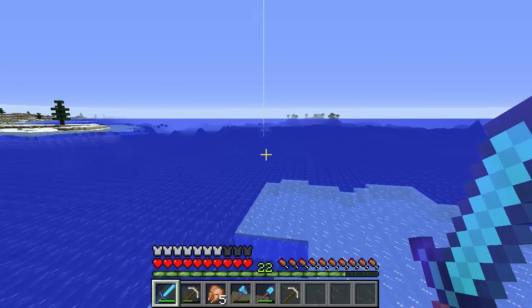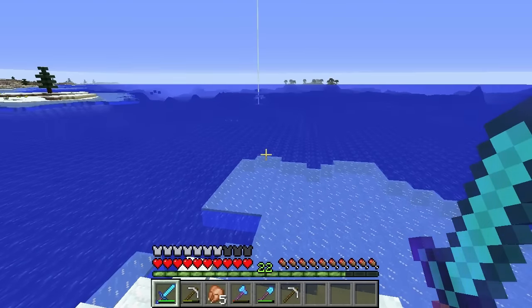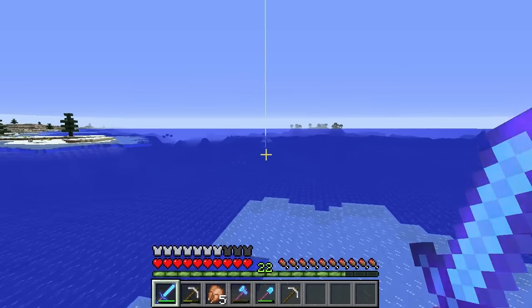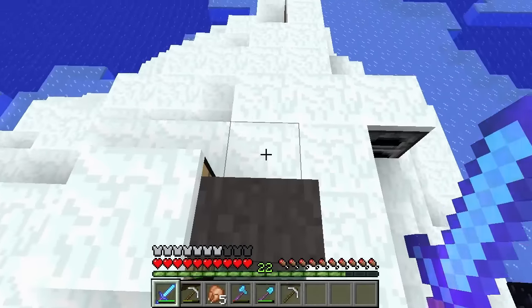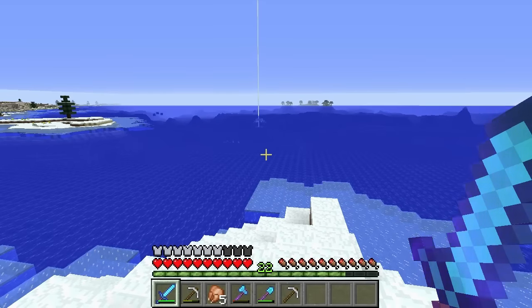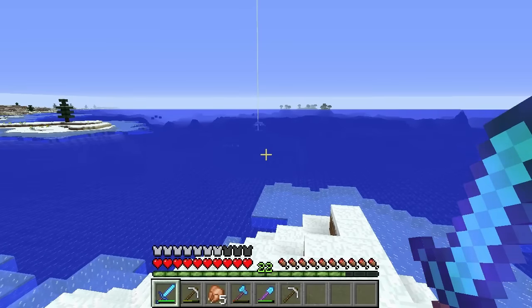A few things I want to update: the iron farm — we need to get that functioning a lot more efficiently and get a lot more iron out of it, so we might be upgrading that sometime soon. I also need to get a wither skeleton farm going so I can get some more beacons. This beacon here is on loan from the big hole at the main base because I needed a haste beacon, and I've only got the one beacon at the moment. So we need a wither skull farm going as well as this guardian farm.